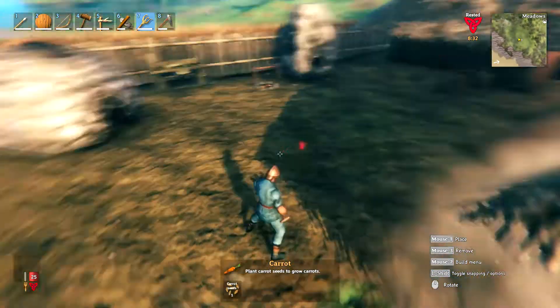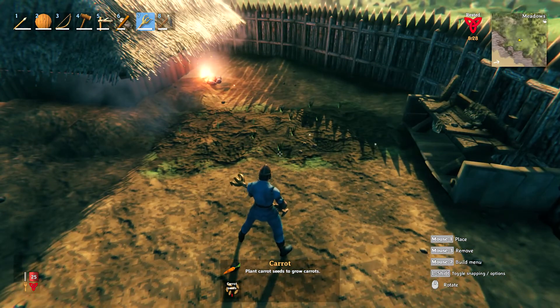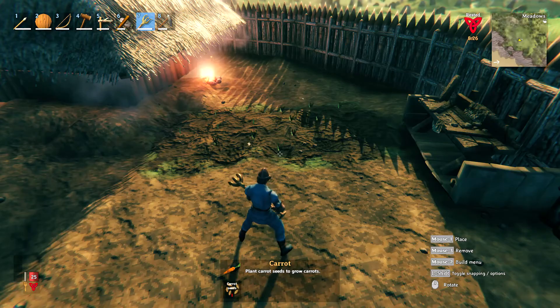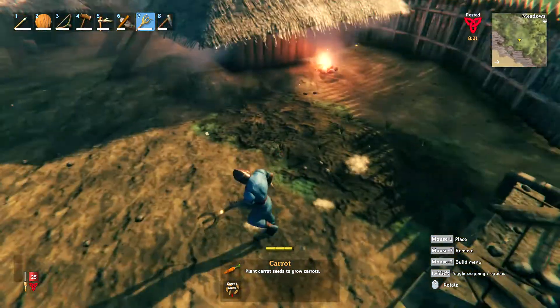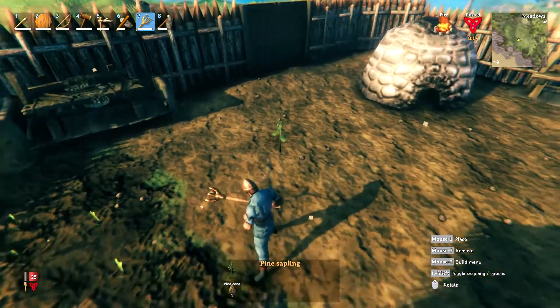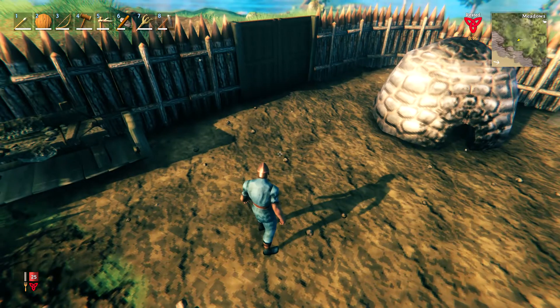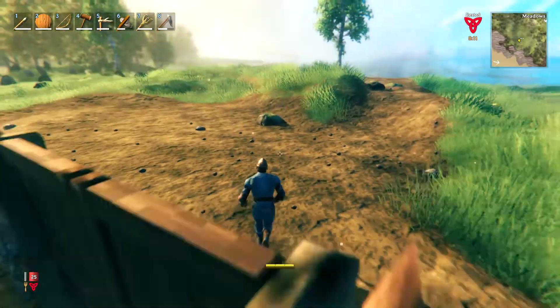At some point in the game you will also be able to farm berries. I know you can use them to tame animals and things, so you will eventually be able to make berry bushes, but that's a little bit further on. So that's how you make carrots and other seed foods. You can also place down tree saplings and have them grow into fully grown trees.